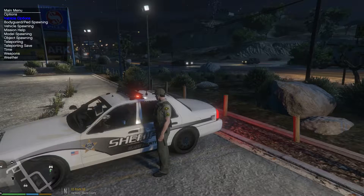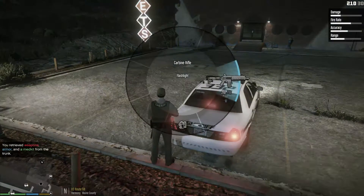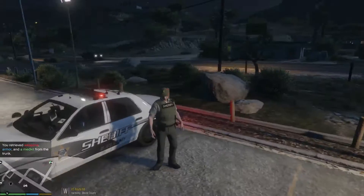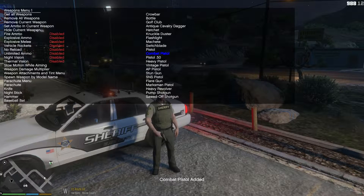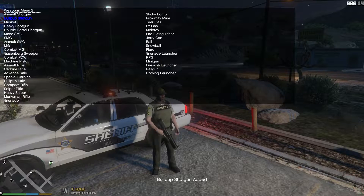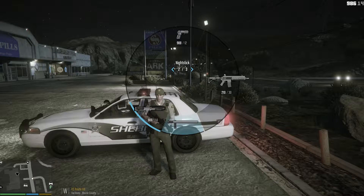Let's remove all weapons and grab our proper Sheriff gear — because I'm pretty sure they don't carry around homing launchers, that's a bit too extreme. I don't know why I don't get pistols anymore, it's weird. Let me add a nightstick. Not a freaking machete — removed. Flashlight. Let's get a combat pistol — I like this better than the regular pistol for some reason. And let's get a bullpup shotgun. That looks nice.